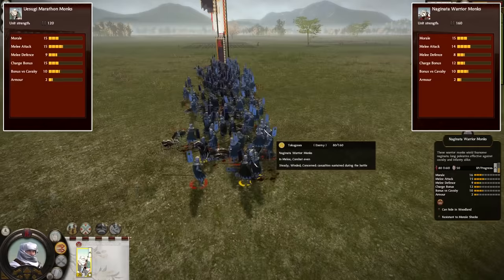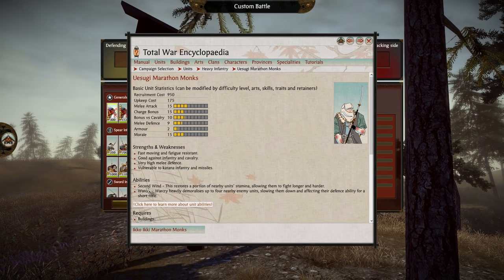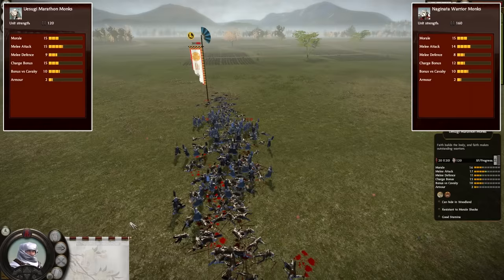The final unit is the Uesugi and Ikko-Ikki unique unit, the Marathon Monk. They're somewhat similar to the Naginata Warrior Monk, but with lower numbers they lose the 1v1. Their redeeming factor is the Second Wind ability, which makes them good enough to slot 1 or 2 into an army, but they're no replacement for the Naginata Warrior Monks as a battle focus unit.